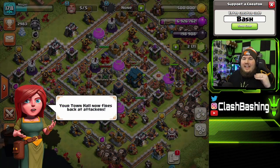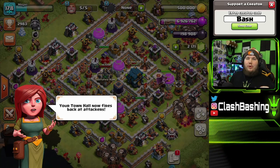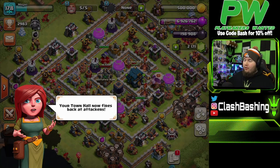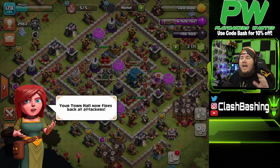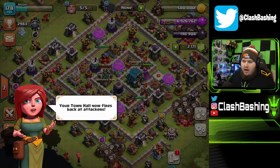What's going on Clash Bashers, Rocky here! Today we're gonna be starting a brand new Town Hall 12. We took Meg up from Town Hall 11 all the way up to Town Hall 12, and we're gonna be checking out what to do first at Town Hall 12. The upgrade just finished and we're gonna see what the villager has to say.